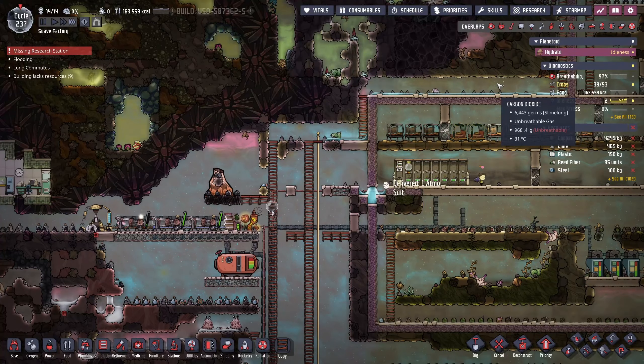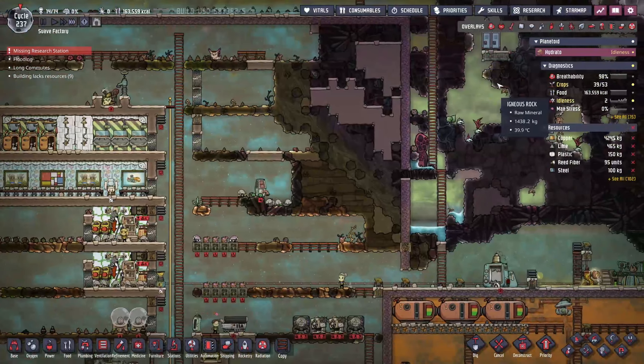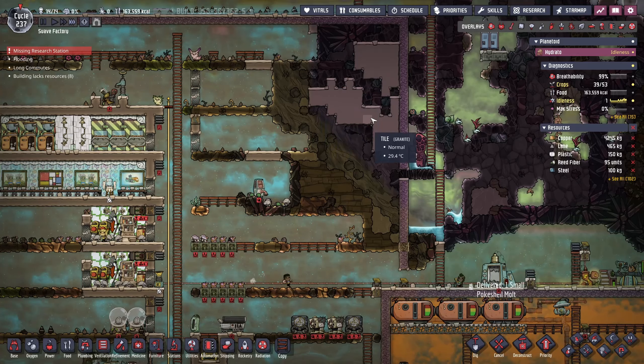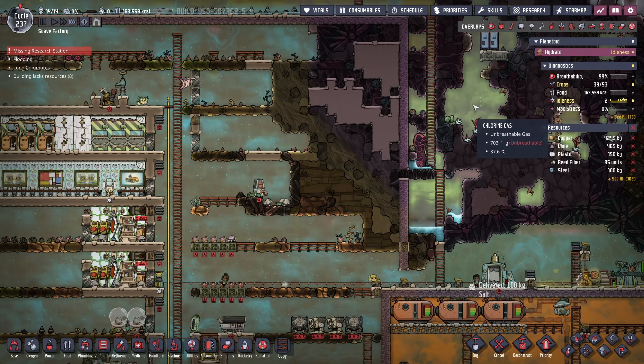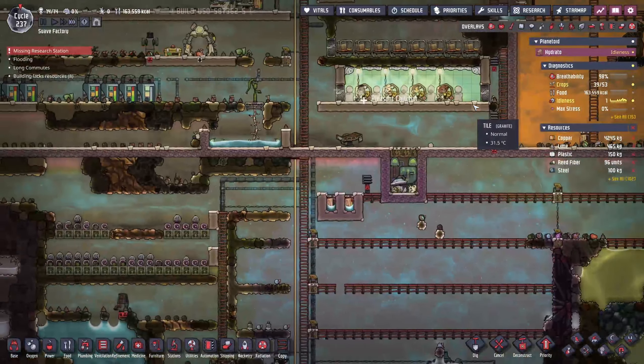I've now sealed the base and the only way to get out of it is via the atmospheric docks. The area is fully pressurised with oxygen and as you can see I've done some reclamation on the top right hand corner where I've blocked off part of the caustic biome to get rid of the chlorine gas that was in there.